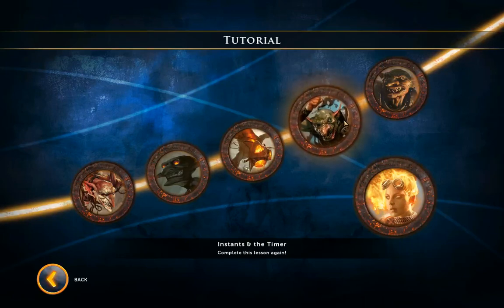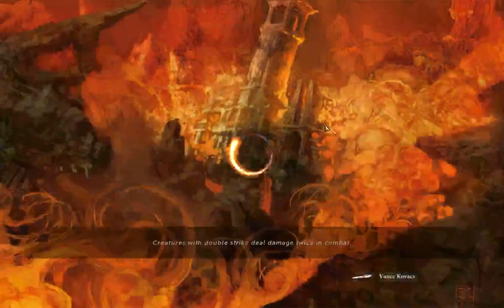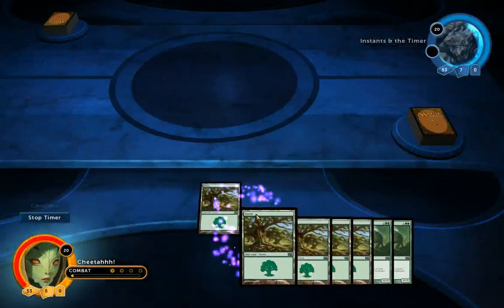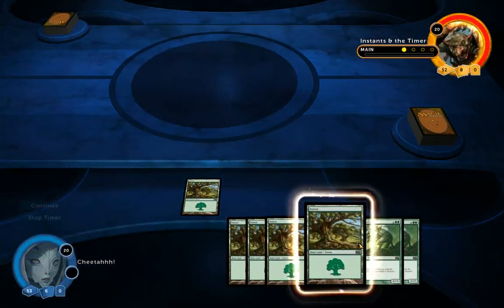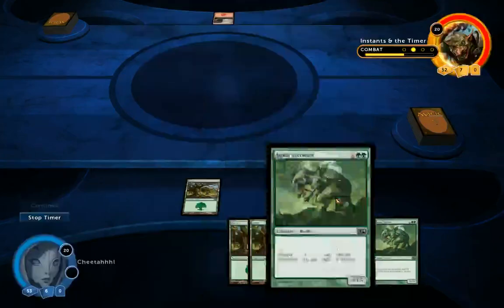Hello and welcome to the fourth tutorial episode. We're going to be looking at Edson Summertime. We're going to start off with a normal battle. I'm going to play my lands. You can see my hand here has four lands left and two six-mana creatures.